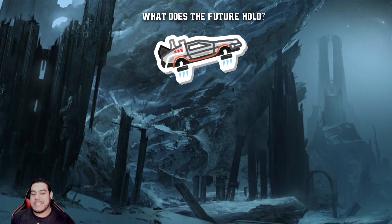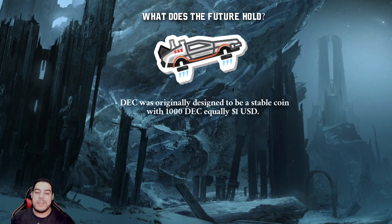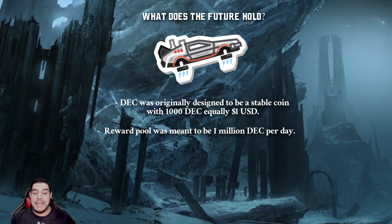So what does the future hold for DEC? We know that DEC was designed to be a stablecoin within the Splinterlands ecosystem of tokens. Originally, it was meant to have a pegged value of 1000 DEC to 1 US dollar. With that, the daily reward pool for DEC that can be earned in ranked battles was originally meant to be 1 million DEC per day. But this reward pool has fluctuated based on the current market value of DEC.